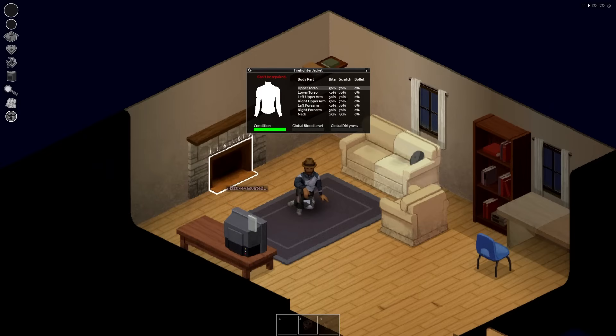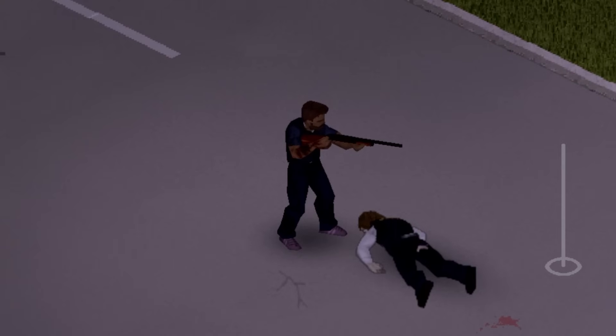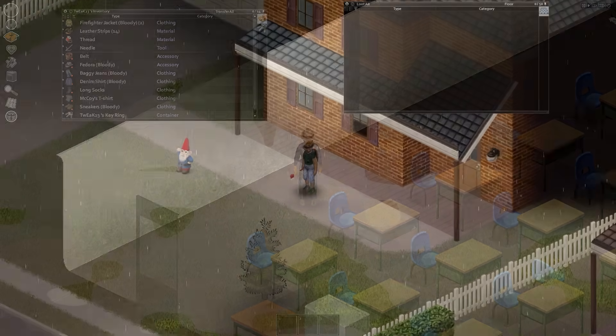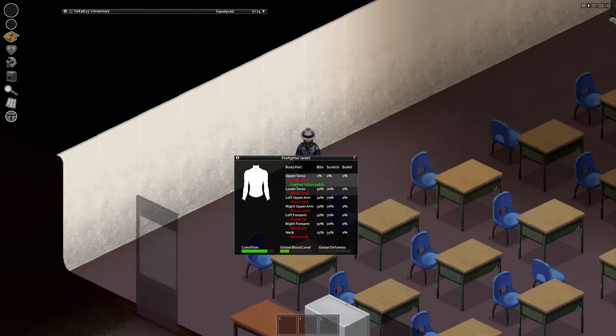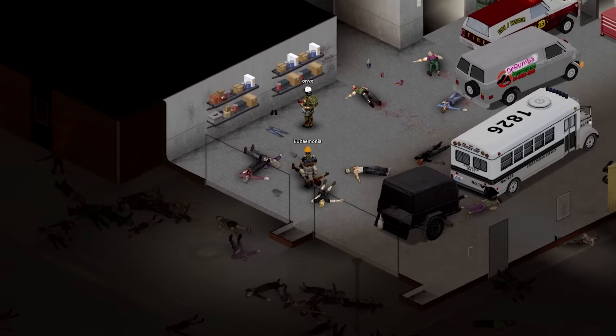Weapon Condition Indicator is a simple quality of life improvement that goes a long way, especially when you're knee-deep in combat and need to quickly swap to another weapon instead of finding out the tough way that you're about to be weaponless. In the vanilla game, items like fireman's clothes, bulletproof vests, and shoes cannot be repaired. The mod Repair Any Clothes by Johnny Dollar does exactly what it says on the tin — it enables you to repair them, including rarer clothing pieces, and it works with modded clothing too. So the clothing world is your oyster.